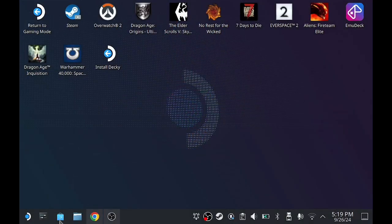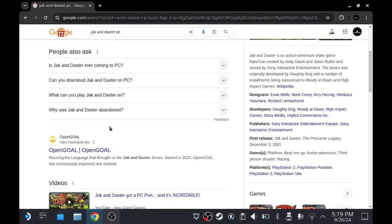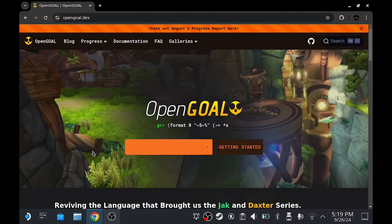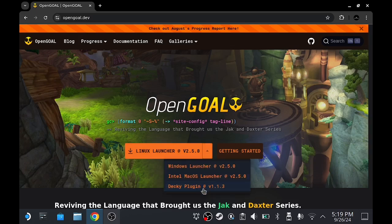Hey guys, welcome back to the channel. Today's video we are installing Jak and Daxter the PC version. You want to go to this website here — I will have it in the description below — OpenGOAL. From there we are going to download the OpenGOAL program. The prerequisite is you're going to need the Decky Loader expansion in your Steam Deck.